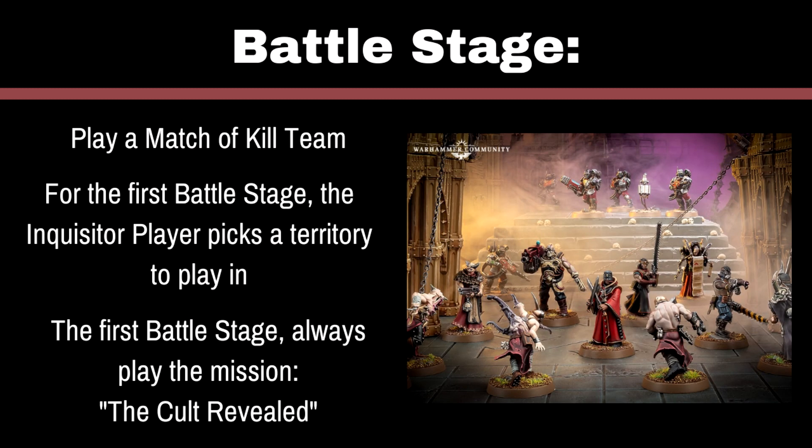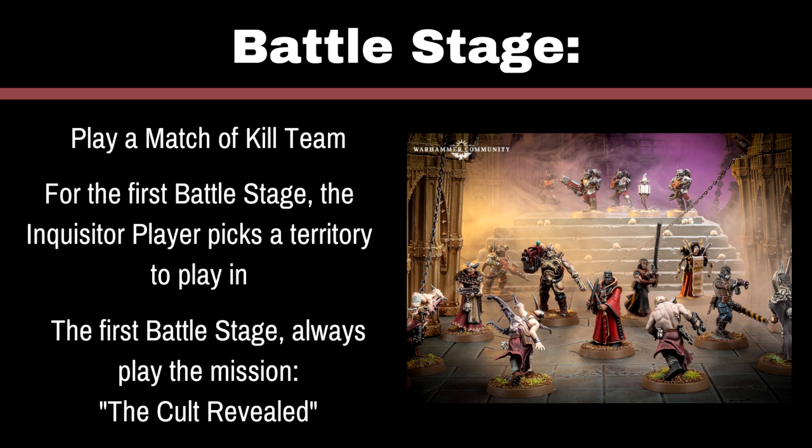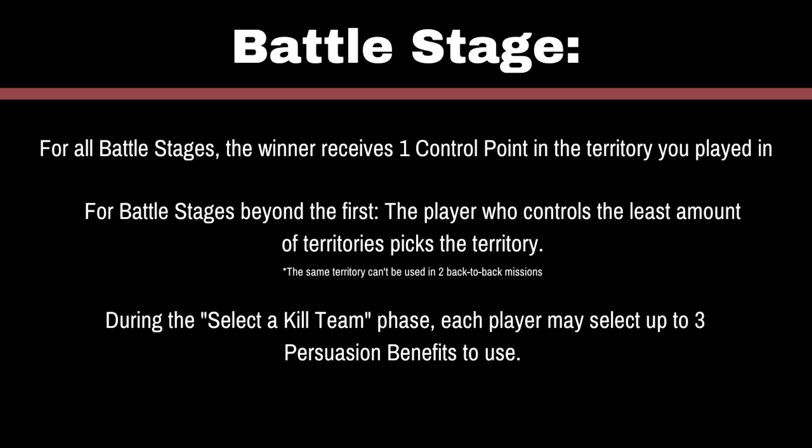The first round of Stage 1 will always be the same mission, and that is the Cult Revealed — if you have the book, it's on page 29. Before you get started, you'll also want to pick what territory it's happening in. The Inquisitor player, or the player who is using the Inquisitor deck, will pick the territory for this mission. Then just play a regular Kill Team match using the territory rule and this mission. After this initial match, give the player who won one control point in the territory you played in. For every battle stage beyond round 1, the player who controls the least number of territories will pick the territory you're fighting in — so it's a catch-up mechanic. And you cannot select the territory that you previously fought in the round before.